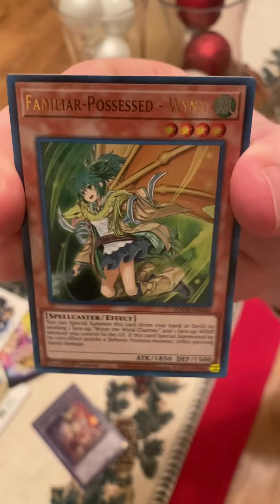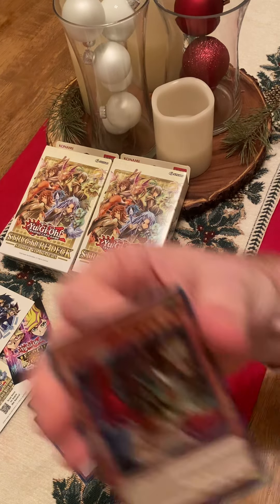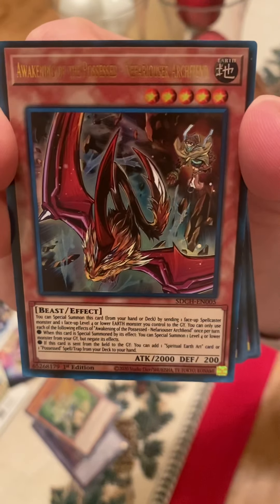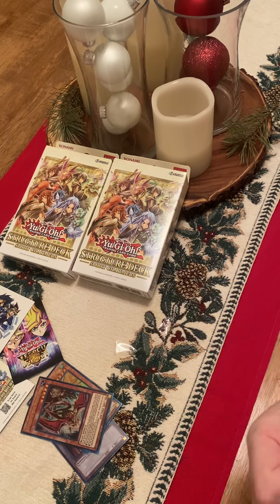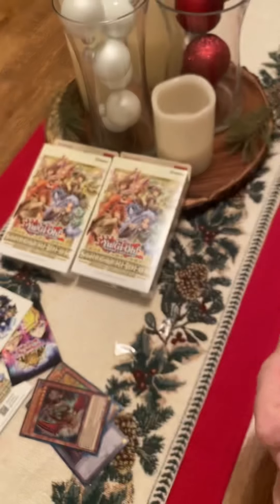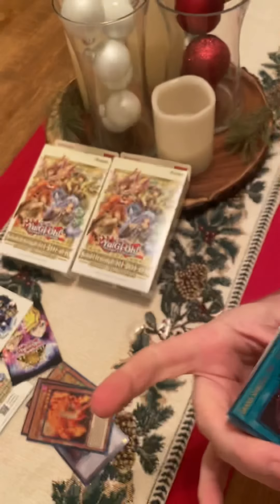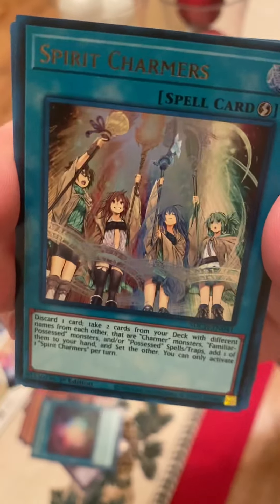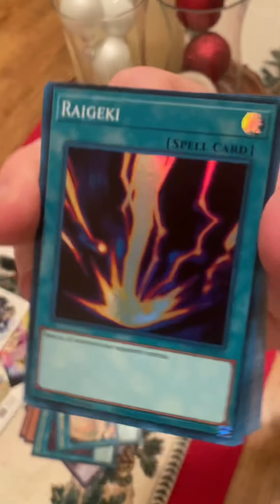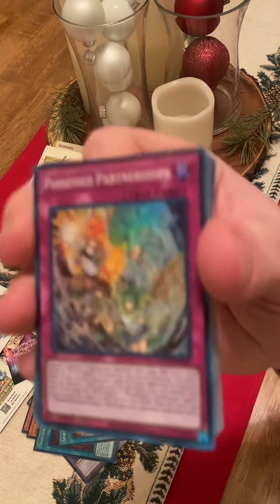First up, we've got our Familiar Possessed Wyn. Here is our Awakening of the Possessed. Is that Nefarious Archfiend? Nefarious Archfiend. Here's our Awakening of the Possessed Greater Inari Fire. We've got our Grand Spiritual Art Ichirin. Spirit Charmers. Here's our Raigeki — I haven't seen one of those in a while. We've got our Possessed Partnerships.